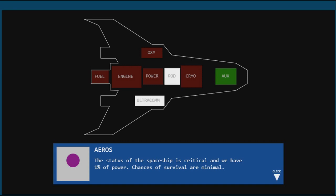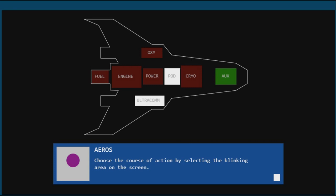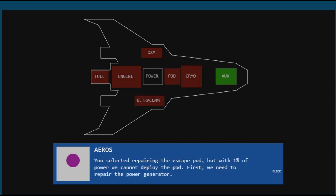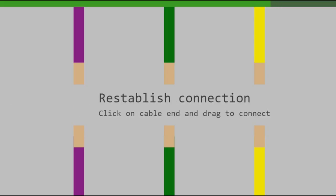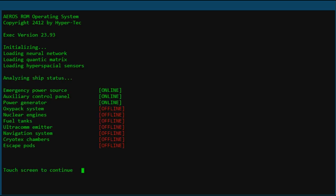The spaceship status is critical and we have 1% power. Chance to survive on minimum. Two courses of action: prepare the ultracom to request a rescue operation, or repair the escape pod to try to reach the space station. Let's do the pod. One percent of power — we cannot deploy the pod; first we need to repair the power generator. Click and drag the cables. I know I failed it — the words didn't go away fast enough. There you go, successful. It's just a bunch of mini-games.